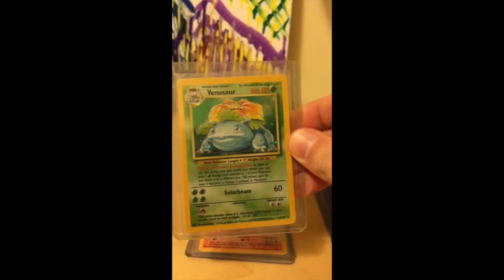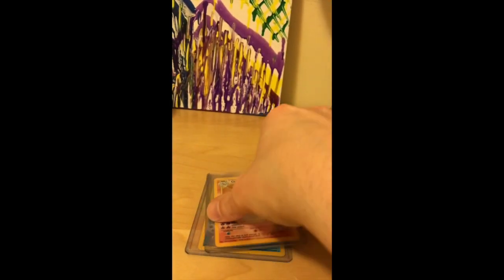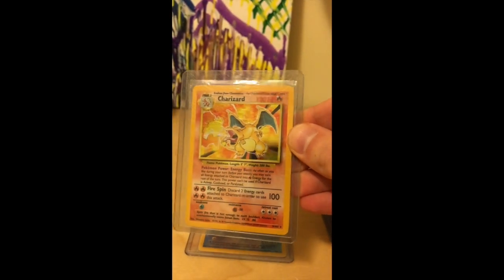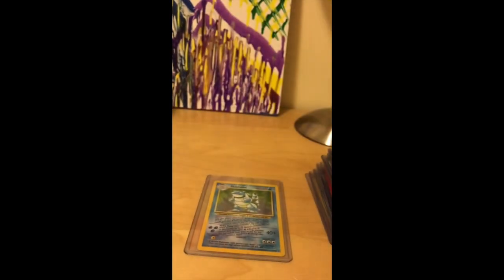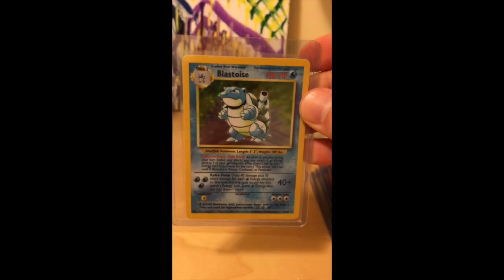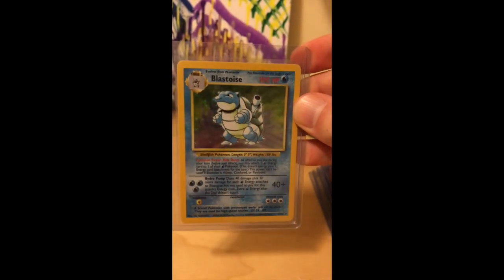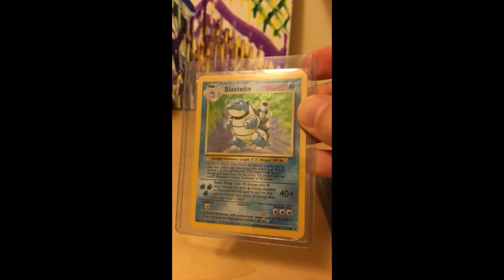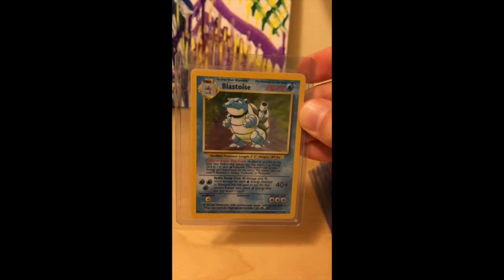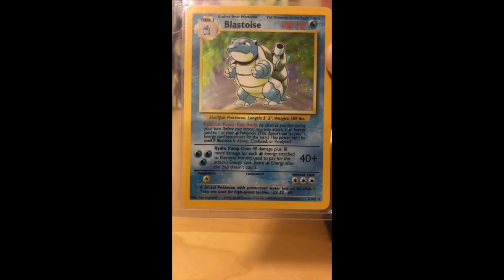We've got Venusaur — I always love the Venusaur artwork; Venusaur doesn't really get enough love in the Pokémon card franchise. Another Charizard, because you've got to send in your Charizards. And Blastoise — gotta love Blastoise. A lot of people chose Blastoise over Charmander and Bulbasaur. Personally I'd go for Charmander, but Blastoise gets a lot of love. He was also a very good card in the actual game — that Rain Dance ability is great.